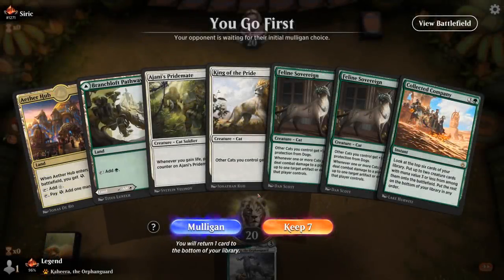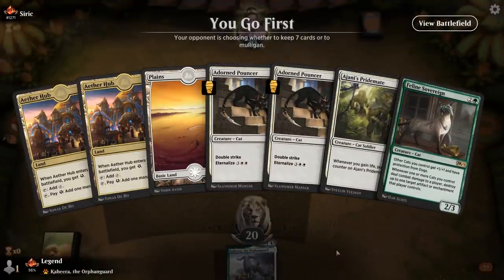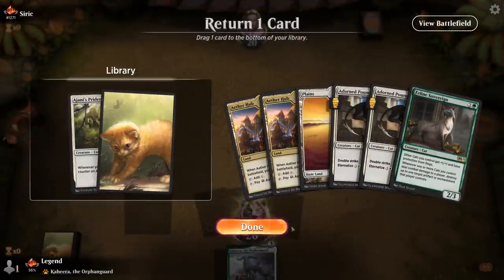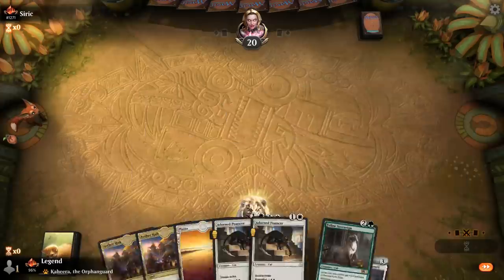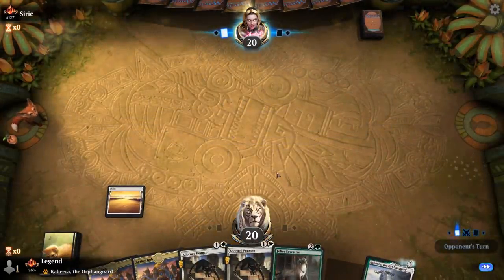On to game two. We're on the play with a pretty slow hand — only two lands, no one drop. If I had a third land I'd feel more comfortable keeping, but I need to draw runner-runner lands basically. After mulliganing, I'll keep double Pouncer since I don't have any life gain synergy for Pridemate. Pouncer into Sovereigns — not bad. Could be up against blue-white control, in which case having embalm and eternalize creatures is useful.